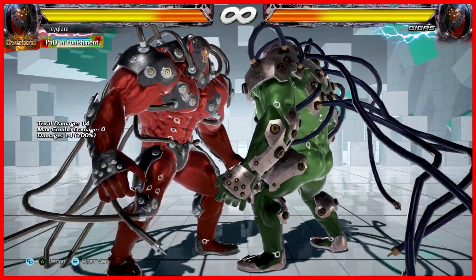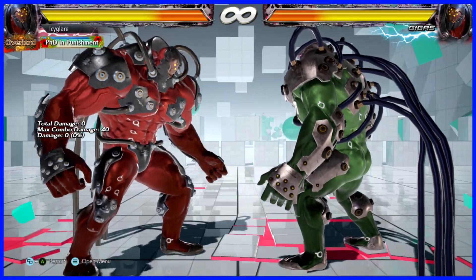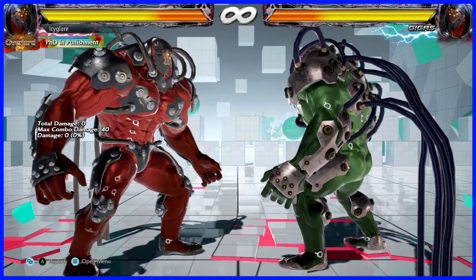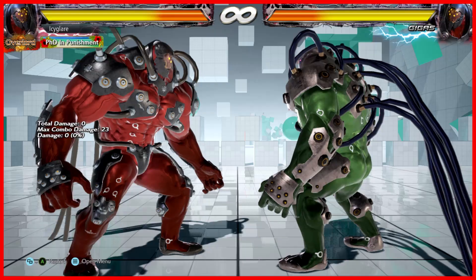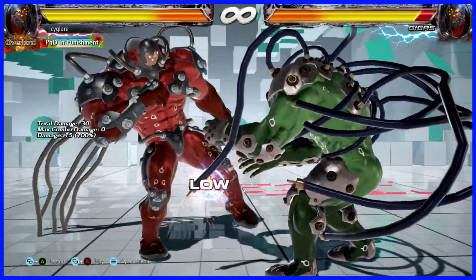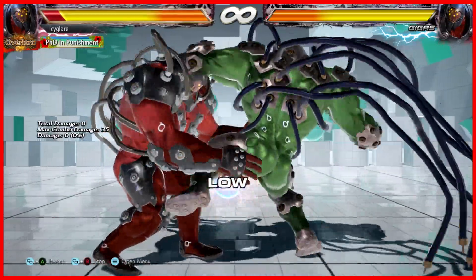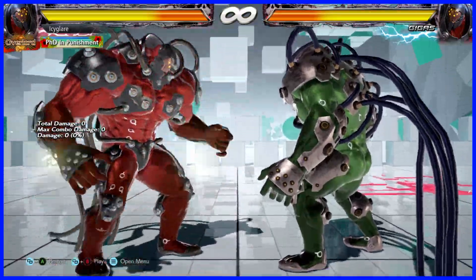I didn't think about how weird it is that this move didn't even move your opponent, but now it does, and it has less pushback on block. This move didn't change before, but now it does. This was one of his best lows, and the damage slightly decreased because it could be followed up by a fist. And it was only negative 10, so only down jab punishable. It also used to knockdown on counter hit.